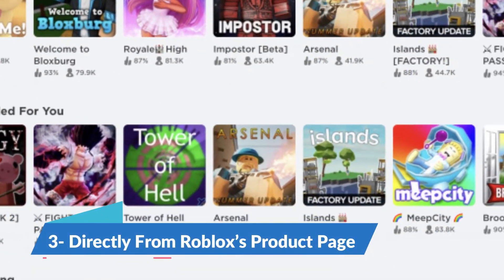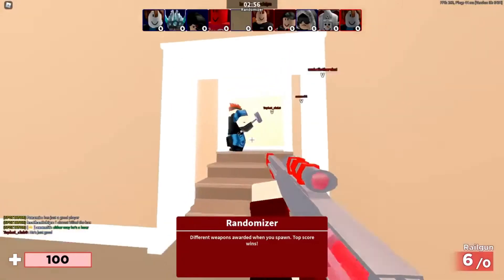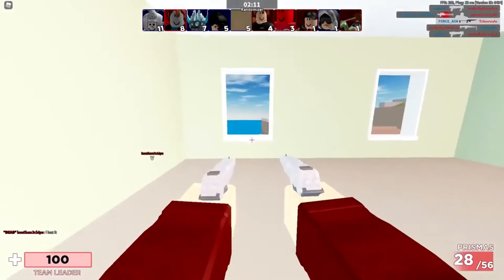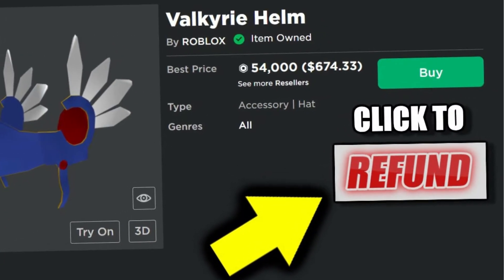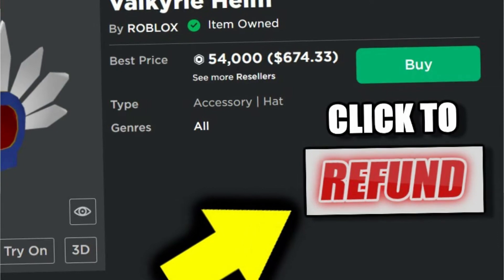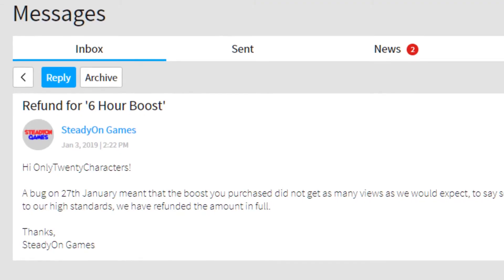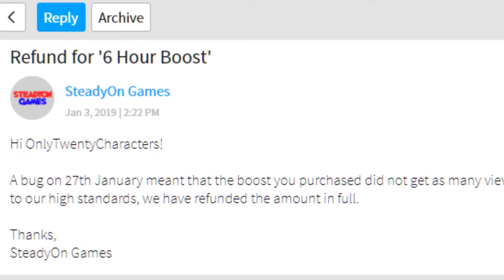Number 3: directly from Roblox's product page. One of the only ways to legitimately refund a Game Pass is to use Roblox's direct product page. After you've bought the item you wish to return, you can right-click the image and select refund. This option will come up every time you use this method, and upon clicking it, you'll get all the money you spent on the pass back. Make sure to be clicking the picture in the shop you bought the Game Pass from.